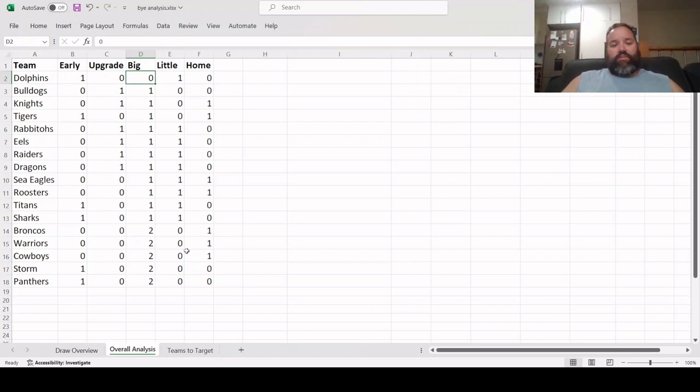This analysis is more focused on keeper players you want to hold across the season. The Dolphins are the big winner — they play in all three big bye rounds (13, 16, 19), so if you have Dolphins players you can guarantee yourself numbers for those best-13 rounds.